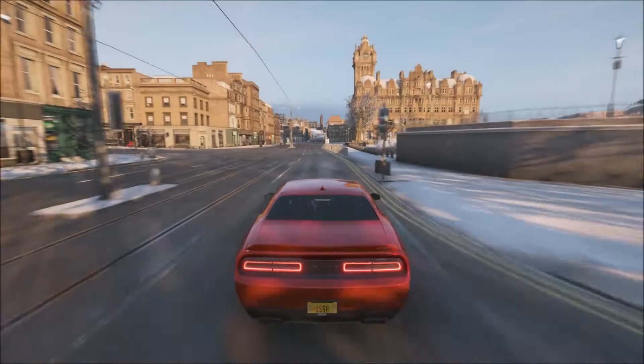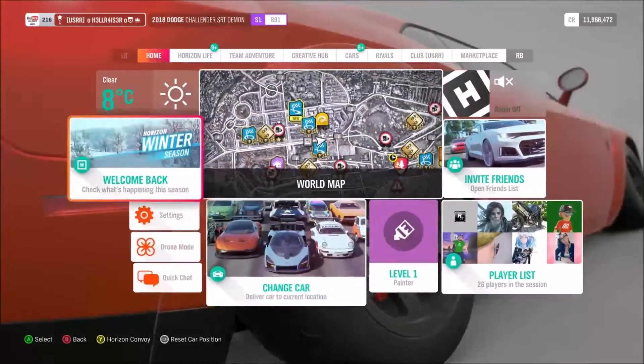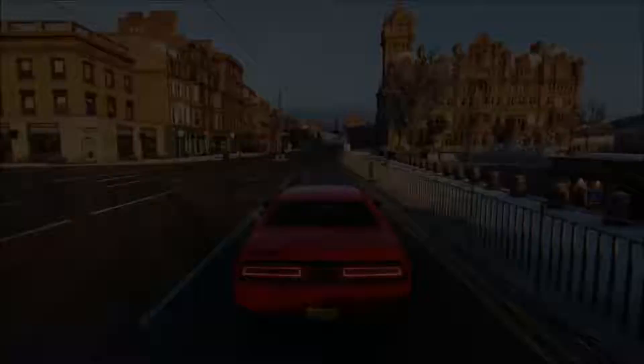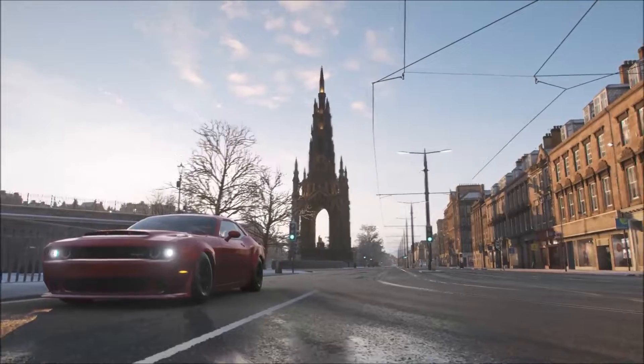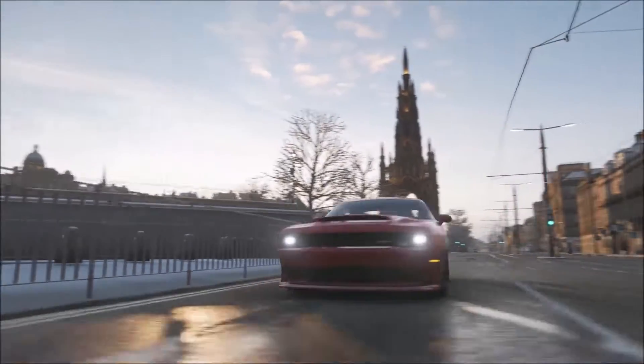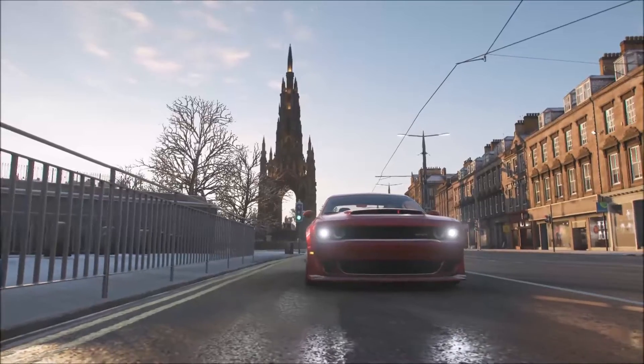As you can see, from the front of the car you can get all the reflections, and I also get the Edinburgh monument in the background which makes it look ten times better. The other method is drone mode, however it's wobbly and doesn't look as nice as photo mode as you can see here — same angle, but it doesn't look as good. So try not to use drone mode; make sure you're using photo mode.